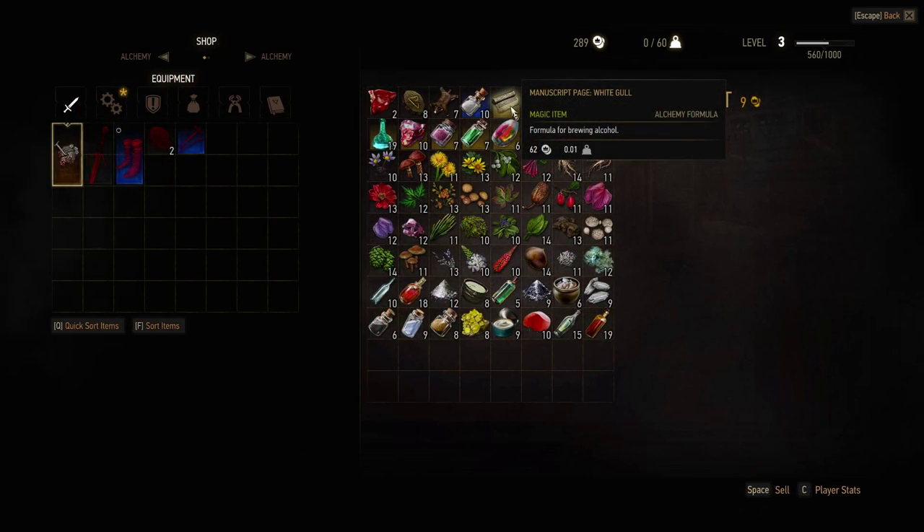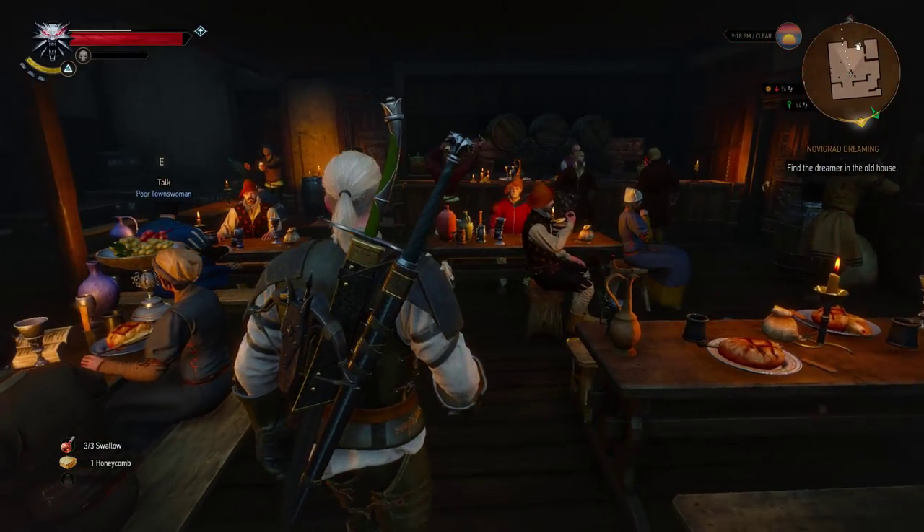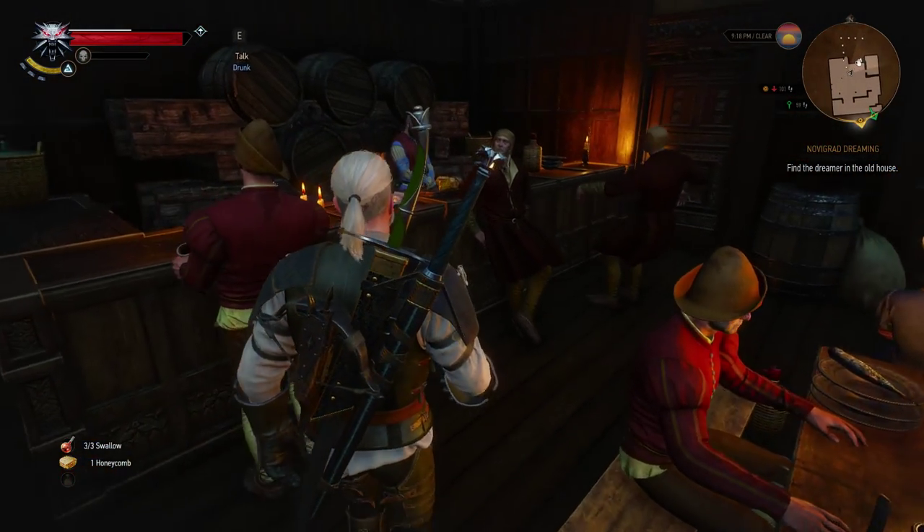If you have enough coin, then it's definitely worth investing in a White Gold Potion. If not, you can always come back later when you have the coin and purchase it when you want.